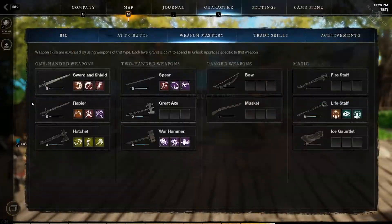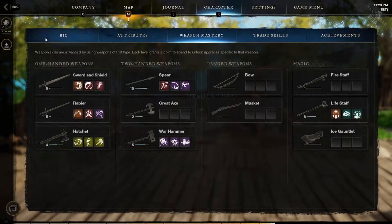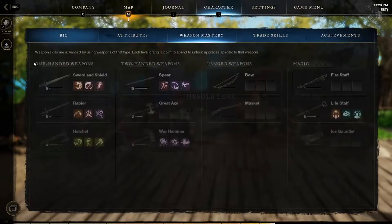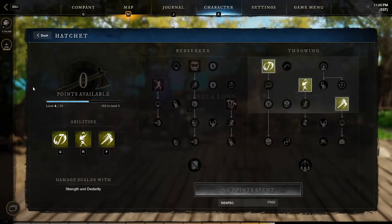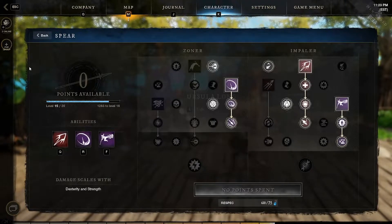Over on the weapon mastery tab, you can see there are six different skills with multiple different passives. You also have the three skill slots — you can see Q, R, and F on the bottom left. The rapier scales with dexterity and intelligence, the hatchet scales with strength and dexterity. We're going to go over to the spear — damage scales with dexterity and strength.